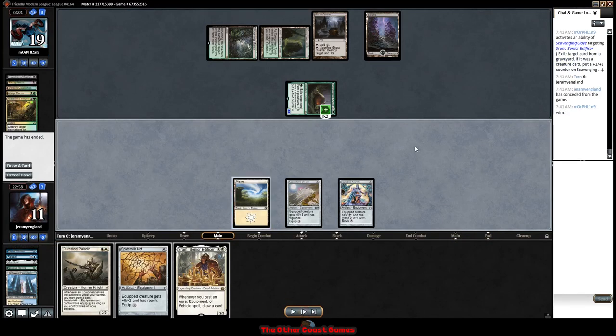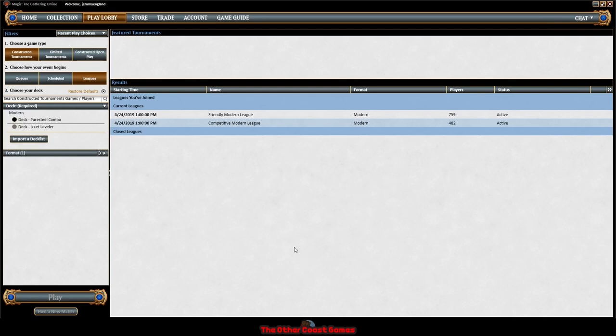Unfortunate, but green-black is going to be one of our tougher matchups. We sideboard a bit — I don't have records of the exact sideboard but I know I brought in Monastery Mentors against green-black. We go ahead and have a look at game two.